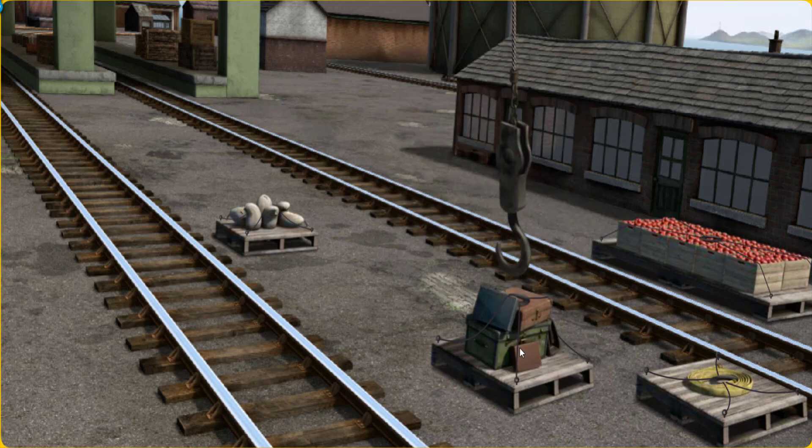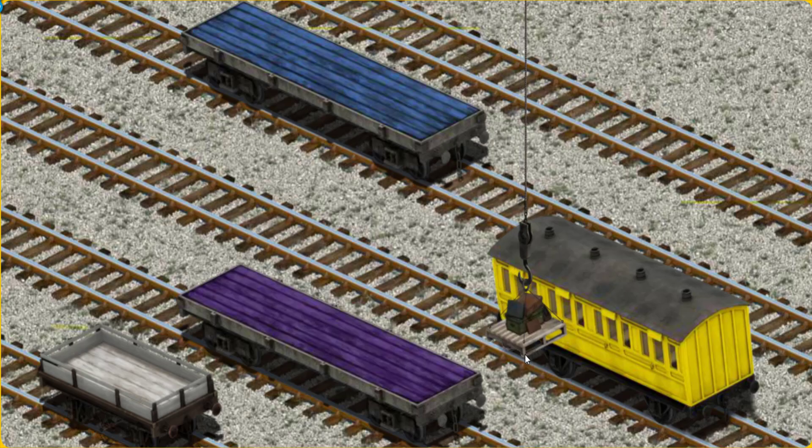There you go. Let's lift and load. Now the cargo must be loaded. Show Cranky where the yellow coach is. You found it!